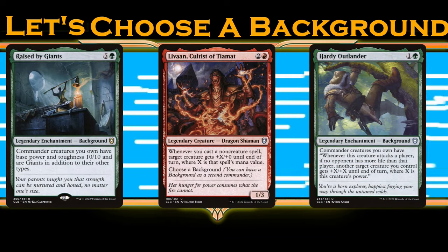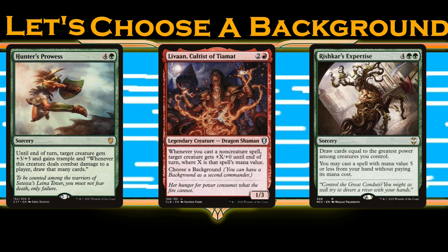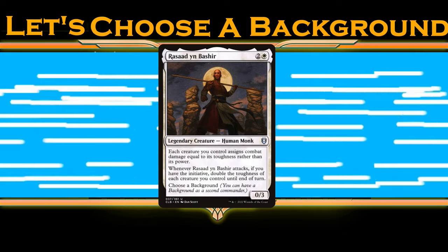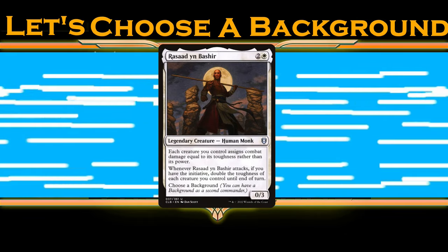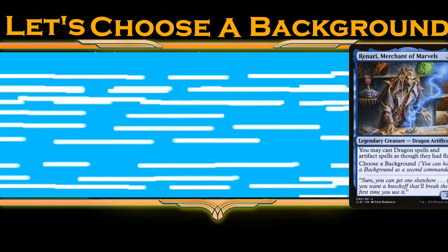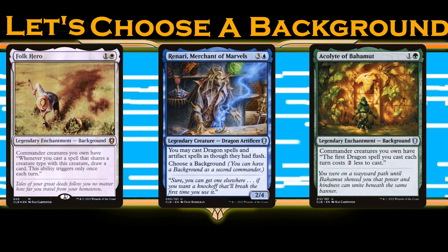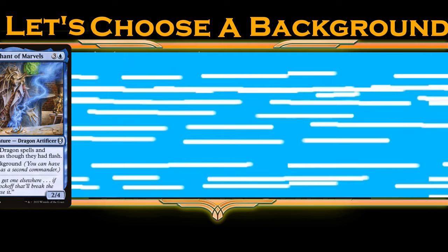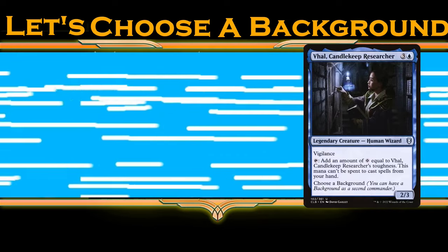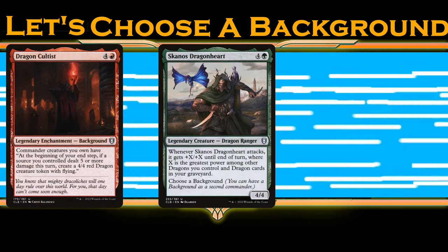Whether it's Raised by Giants or Hardy Outlander, Lae'zel wants to play a Gruul non-creatures deck to have access to the mana for big non-creatures as well as the occasional creature that grows well. Rasad also wants to pair with initiative cards, but this time we have a built-in win condition if we have a high-toughness evasion, so let's throw in blue with Dungeon Delver. Renari pairs well with Folk Hero and Acolyte of Bahamut, but if I were to build it I think I like the Acolyte better for its mana reduction and ability to play these dragons. Syveris wants to pair with Cloakwood Hermit hands down. Val could pair with Raised by Giants, but Tavern Brawler would also be really interesting — and Scanos of course pairs well with Dragon Cultist.